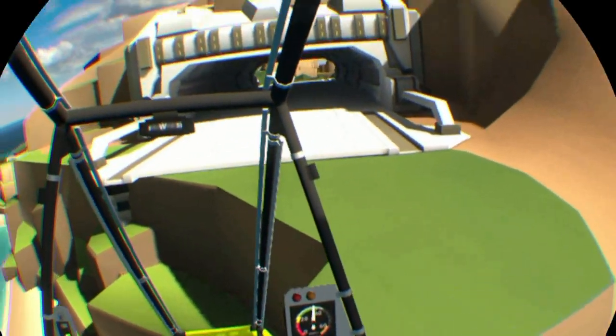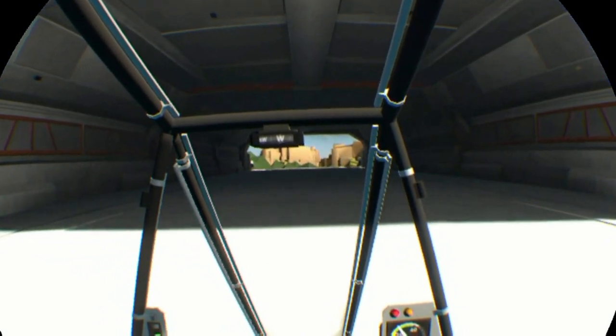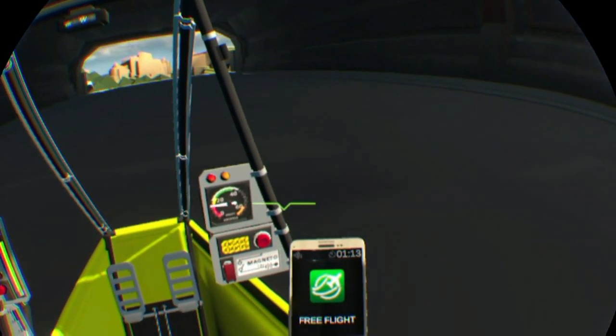So let's bring her into land. Watch our airspeed, a little bit of right rudder to keep us on the centre line, flare the nose — and we're down. Lovely landing. Okay, let's go home.